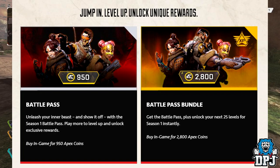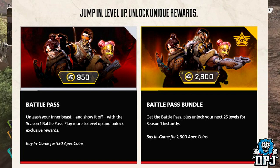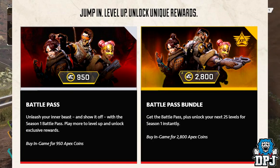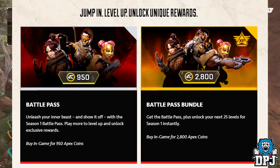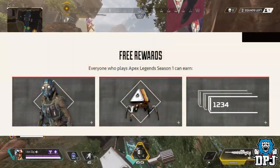The standard version — 'Unleash Your Inner Beast' — lets you play more to level up and unlock exclusive rewards, available in-game for 950 Apex coins. Then there's the battle pass bundle, which gets you the battle pass plus unlocks your next 25 levels for Season 1 instantly, available in-game for 2,800 Apex coins.